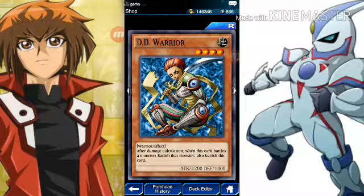We have DD Warrior, which is extremely good because if your opponent's using like a Blue-Eyes or something, even if it's in defense, you can just attack it — for the small price of some damage, you can get rid of it.